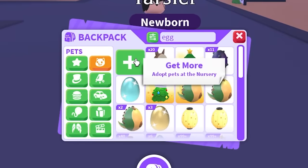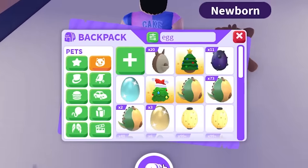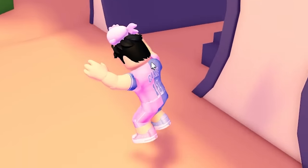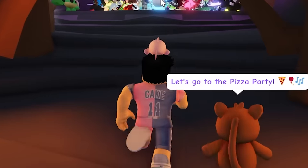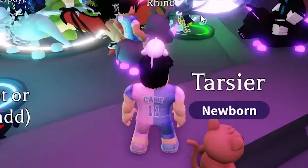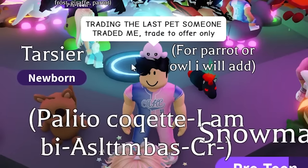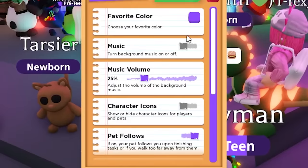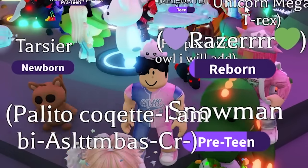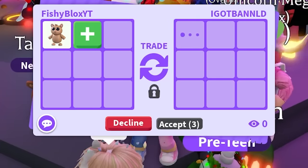Let's go to where all the rich people are and start accepting trades until we get traded red. We didn't start off great - a rare tarsier is not the best pet. They're all in the trading cave, and this server is extremely rich, so I'm a little nervous. I put in chat 'trading the last pet someone traded me, trade to offer only.' I'm not telling people I'm accepting all trades, because that's gonna be bad for me.